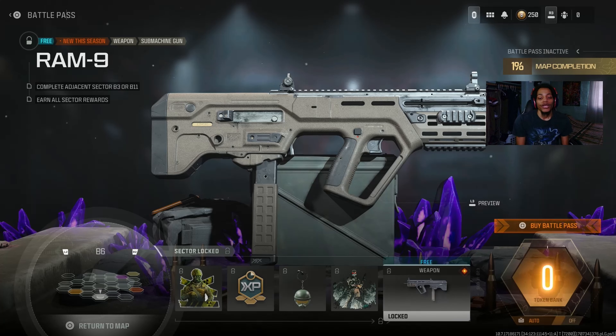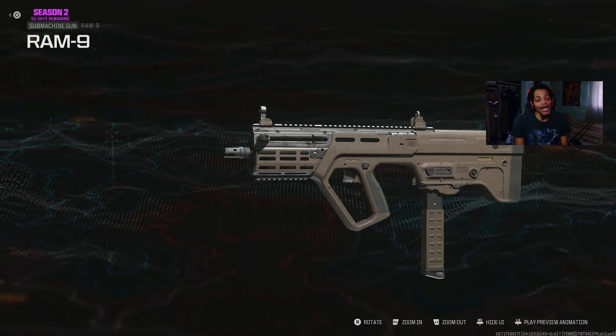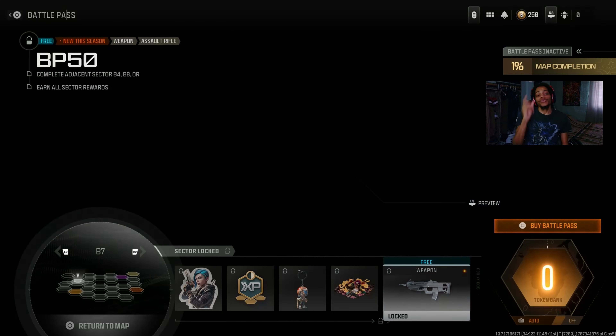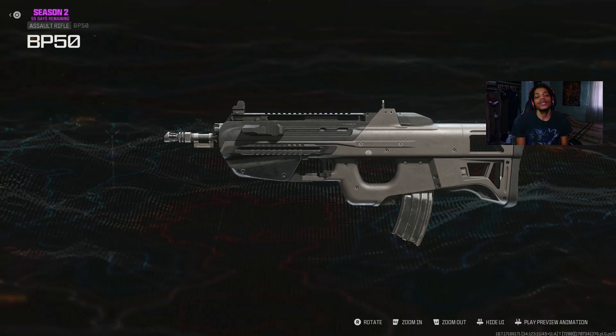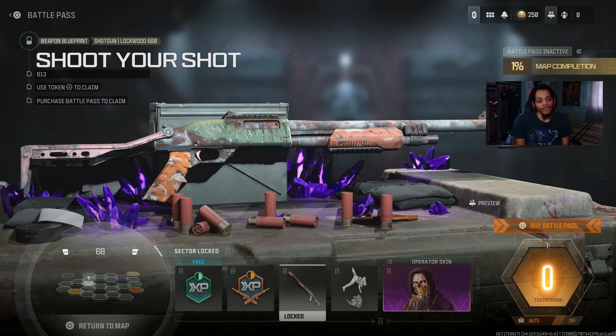The RAM 9 is a submachine gun — let me show you guys a preview of what it looks like. So we got the RAM 7 and now the RAM 9, which is insane. Then we got weapon stickers, 30 minutes of battle pass WXP, a charm, and another loading screen. Then we got another DLC weapon — the sword rifle, the BP-50 — same concept as Vanguard. I can show you a preview of the RAM 9 and BP-50. I can't wait to try these out.